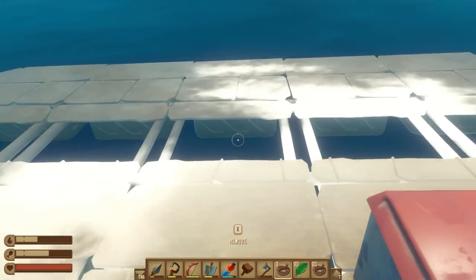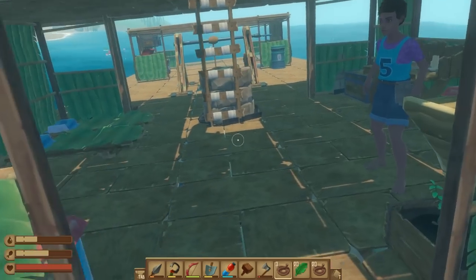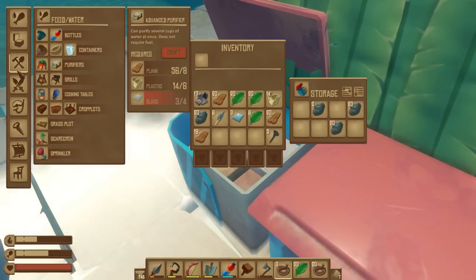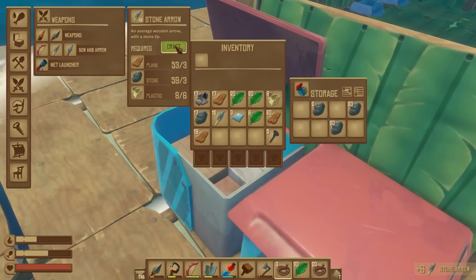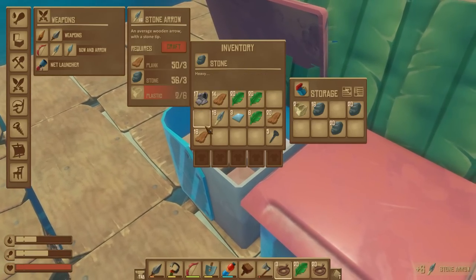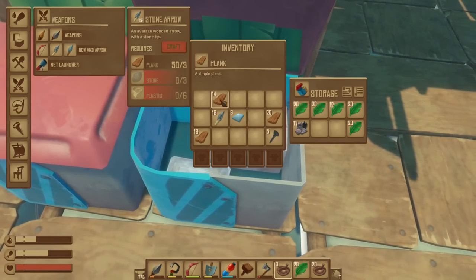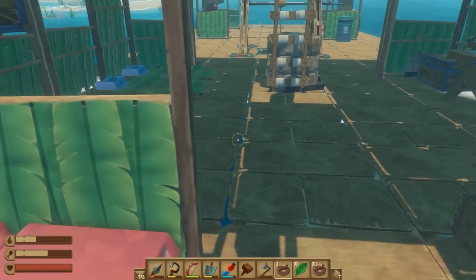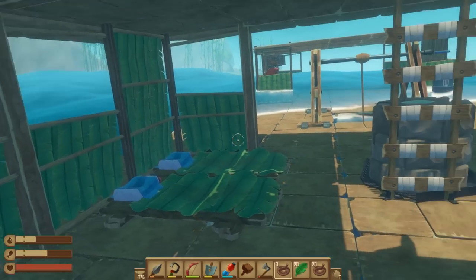We've had absolutely loads of plastic available to us. I'm going to make some more arrows — it does use up a lot of plastic sadly. We'll have to make sure that between times when we need arrows we have a good sailing run, because it tends to be when we're sailing that we pick up plastic.